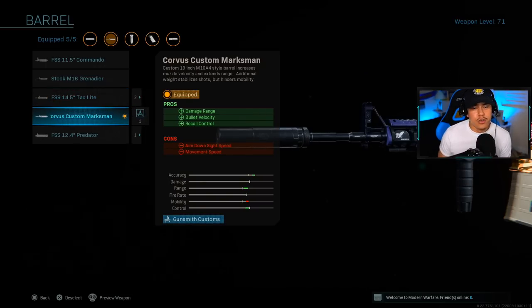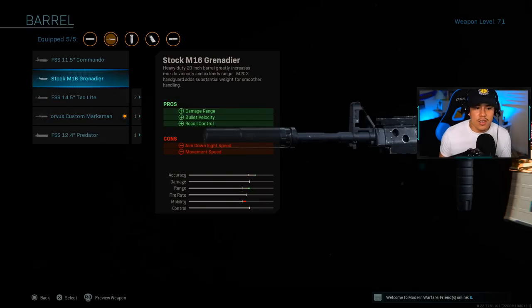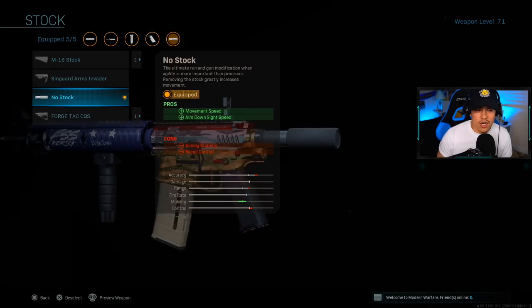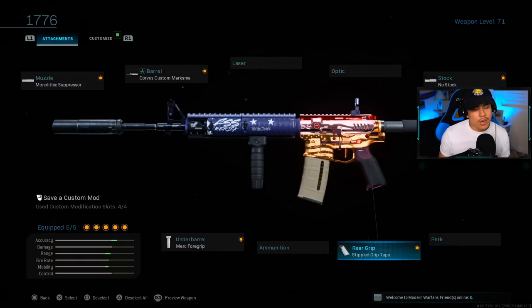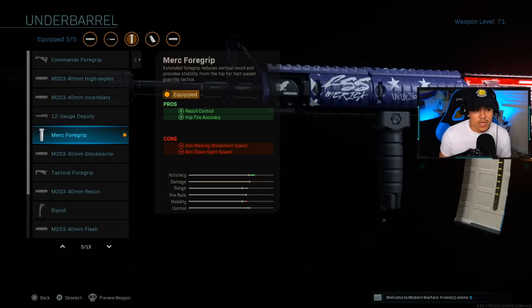Whereas the Corvus Custom doesn't really affect your aim down sight or movement speed as much as the M16 does. Plus if you're playing multiplayer you don't really need your damage range to be too OP, and since we're playing aggressive we're mostly keeping engagements up close anyway. If you're playing Warzone, just use the Stock M16 Grenade Launcher barrel. For the stock, we are running the No Stock — ever since I put this back on, that recoil control is not so bad.